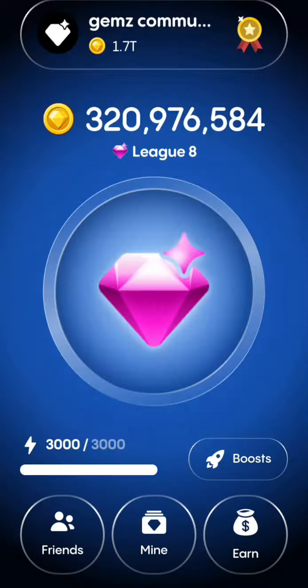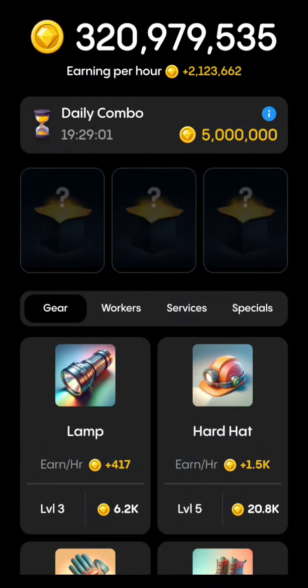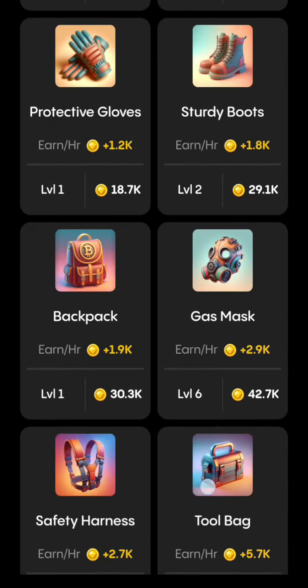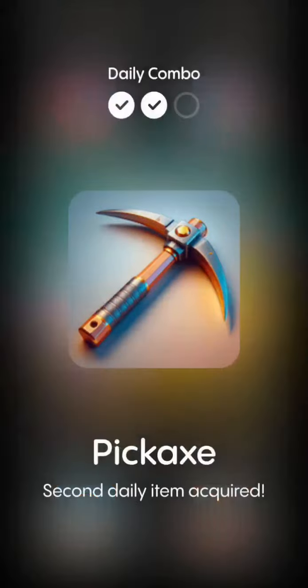Let's go back. First, click on Mine. The first card is Hard Hat — you can see it here. Just click on it and buy it. The second card is Pick — you can see it here, click on it and buy it.